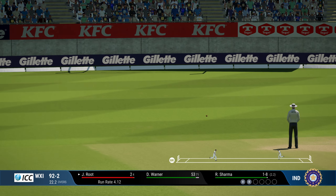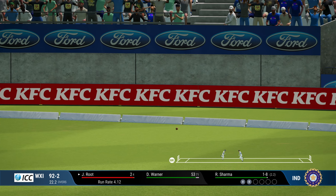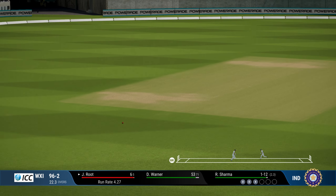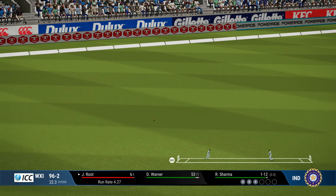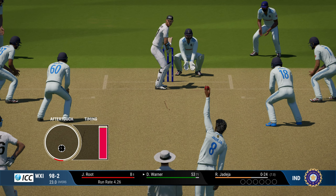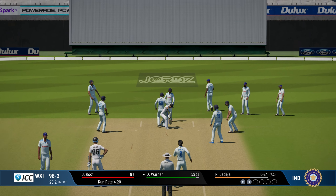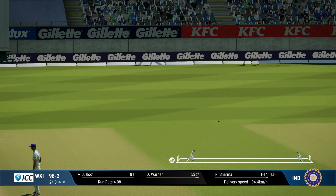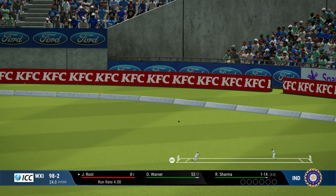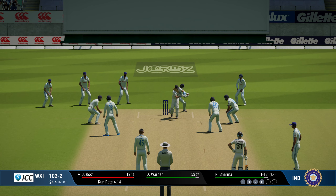In Cricket 22, batsmen had issues with the middle and leg stump line — they would often edge it to the leg slip. I wish I had an option to keep a leg slip; right now we have a leg gully but there's no option to place a leg slip. The game should give us that option to put fielders where we want — that is something we would want in the next edition at least. Jadeja coming back, 0 for 24 in his 8th over, not looking that great. Another boundary for Joe Root — 102 for 2 in the 25th over.